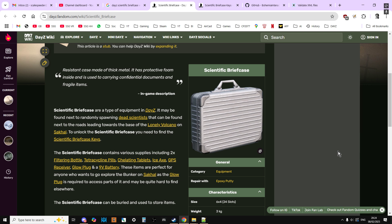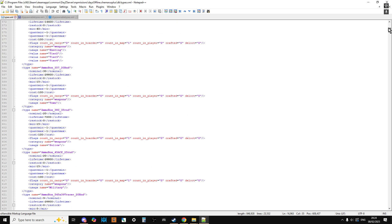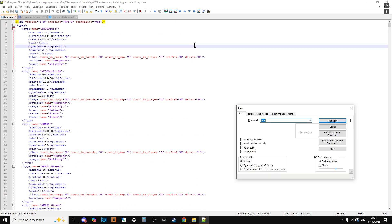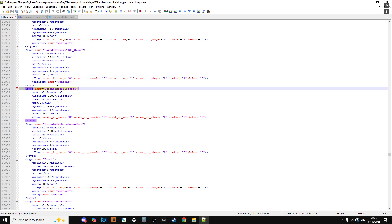What we need to do is go to your server and get to the types.xml file. The best thing to do is download it and edit it on your local PC in something like Notepad++, so that you can revert any changes you might have done wrong. Once you open it, do a Ctrl+F in your types.xml and just search for 'brief' — you'll find the scientific briefcase and, rather handily, the scientific briefcase keys.